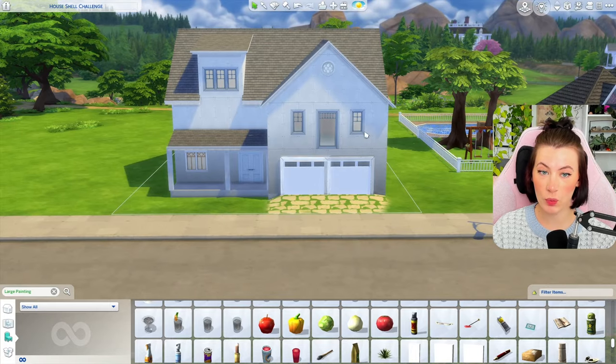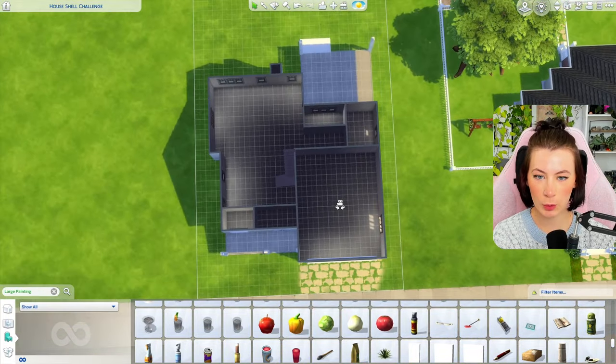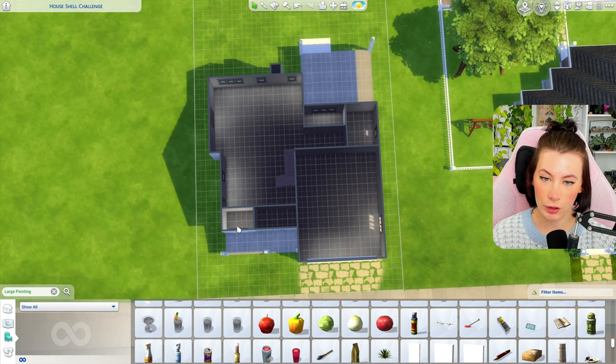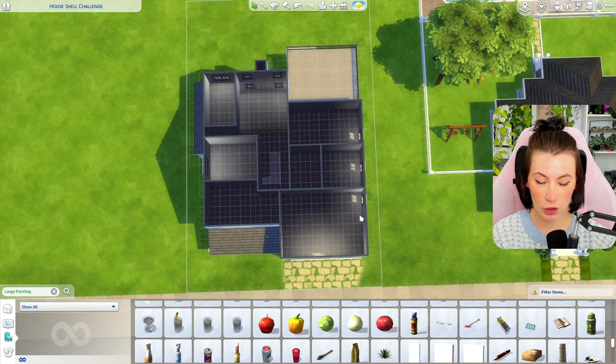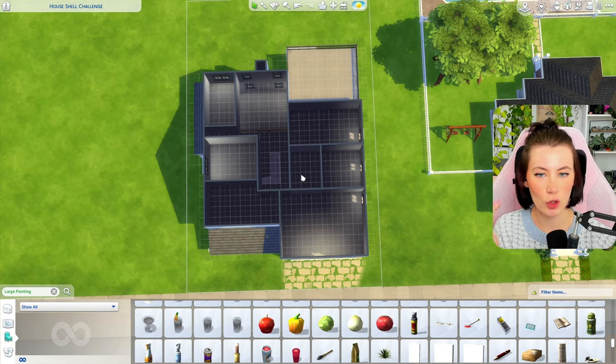Here is the shell that we're starting with. I just put some windows places. Here's the floor plan for the bottom. We have the entryway right here. This is supposed to be a pantry — I'll most likely just expand the kitchen into that corner. But this is the kitchen, dining room, living room, a mudroom, powder room, covered porch. Upstairs, we have open to the living room, bathroom, two bedrooms right here, another bedroom right here, the master bedroom, the master bathroom. And this is supposed to be a laundry room, but we'll see if we end up expanding the master bathroom.